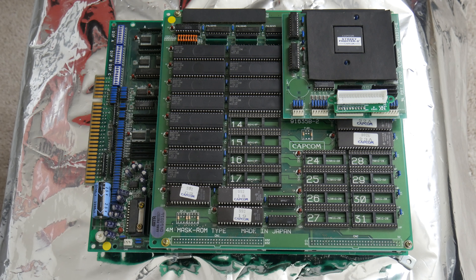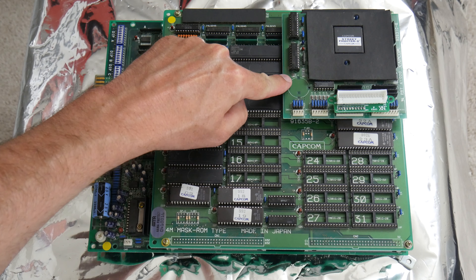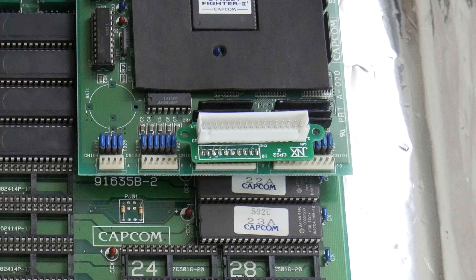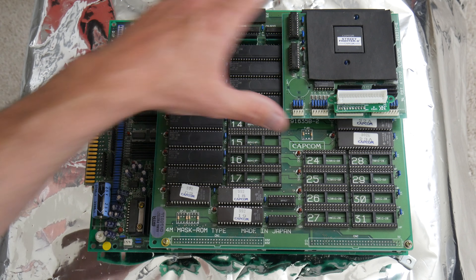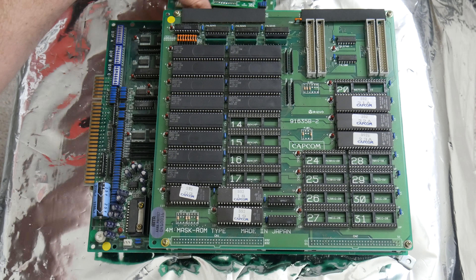So here's my Champion Edition board. You'll notice the CPS-1 board is actually comprised of three boards: the A board on the bottom, the B board, and up here we have the C board. You'll also notice on the board I have this great little adapter from Jammination that allows me to use a CPS-2, CPS-3 kick harness on a CPS-1 board.